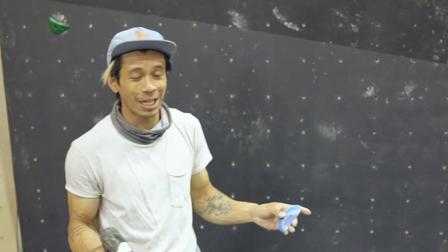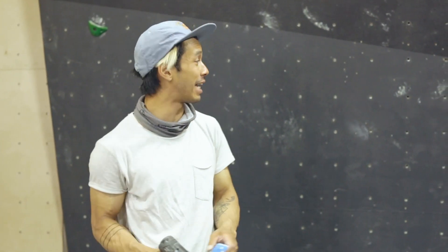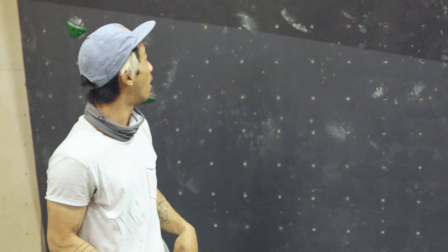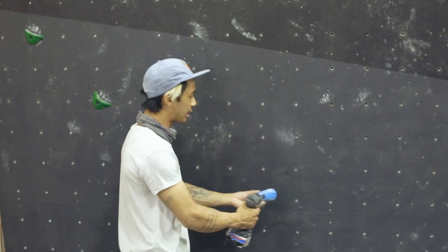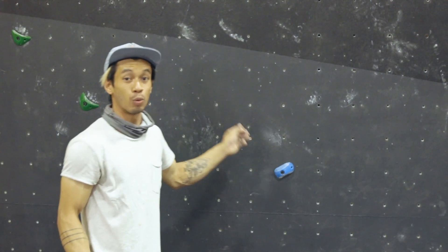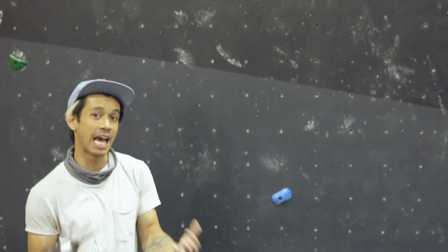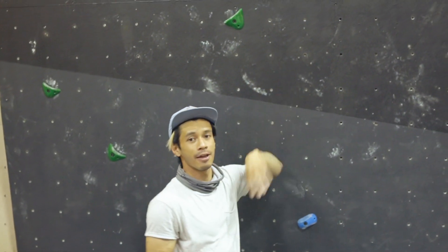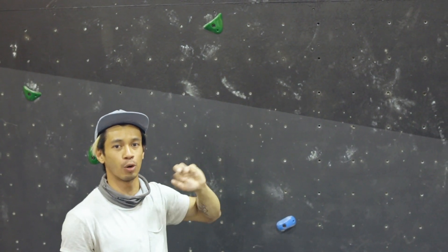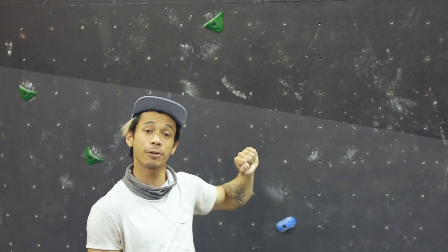After climbing this boulder, I think it's pretty difficult. If you're trying to set a hard boulder, go for it — but to make it easier, I would add maybe a foot somewhere around here so when you're transitioning over it's a little bit easier. If that still proves to be too difficult, another thing you can do is rotate the hand hold to make it a little more flat, so when you're pulling down you're pulling straight down rather than across from you.